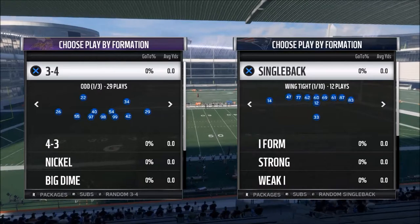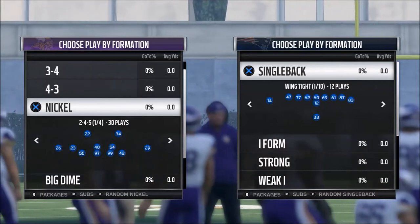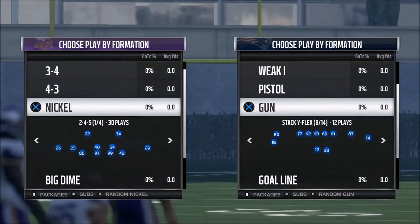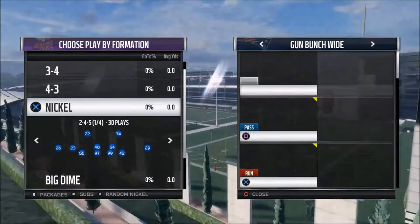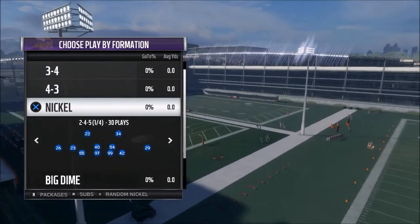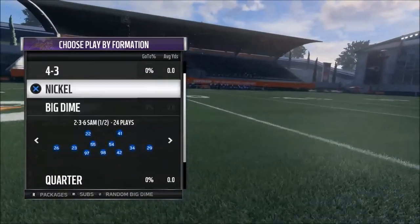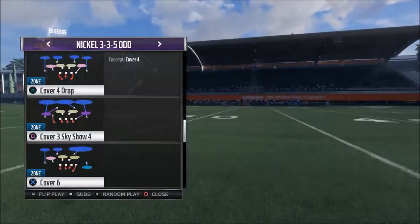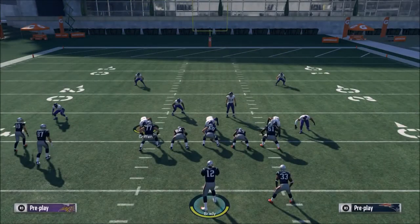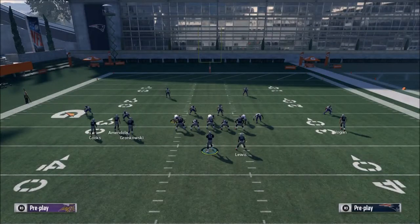Pocket presence is not an easy thing to talk about because it's actually really hard to explain. Some people have it and some people don't, but here are a couple of things that I do that could potentially help you. I'm going to use the bunch offense — in my opinion the best offense in the game, available in the premium membership — and defensively I'll use three through five odd to access all the pressure.